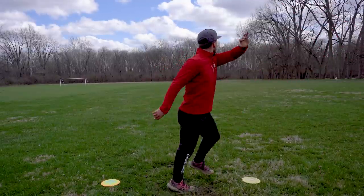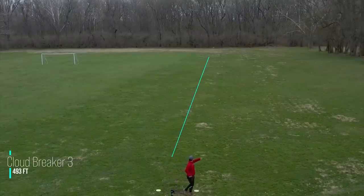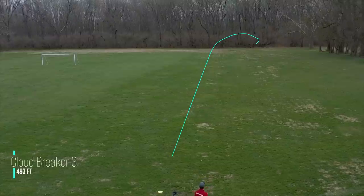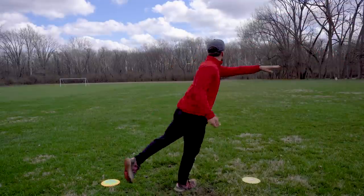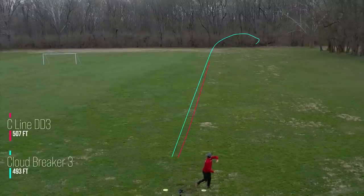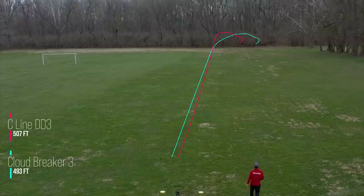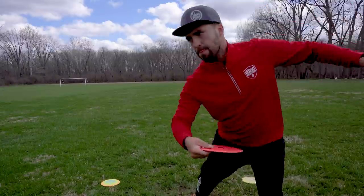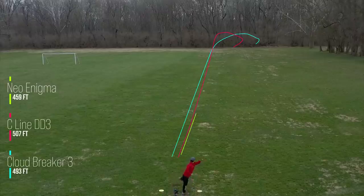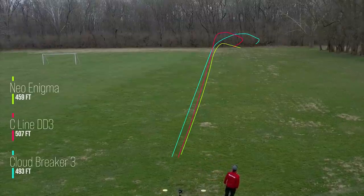Last, we're going to throw these discs a little harder, still throwing them pretty flat with maybe a little bit of hyzer. You can see the Cloudbreaker 3 likes to flip up to flat in the middle of its flight again, still reliably finishing left at the end. The C-Line DD3 just seems to have maybe a little bit more glide — it travels straighter in that midsection of the flight, really allowing you to get some long flights out of this disc. And the Enigma is going to be a little bit more power sensitive, but you can see it flip up and finish right.